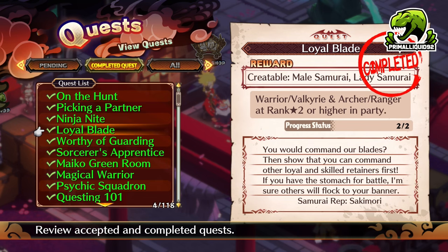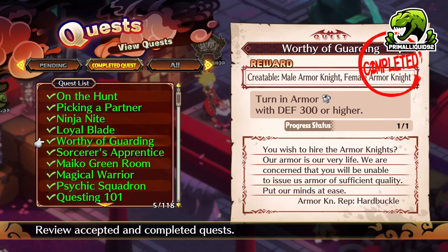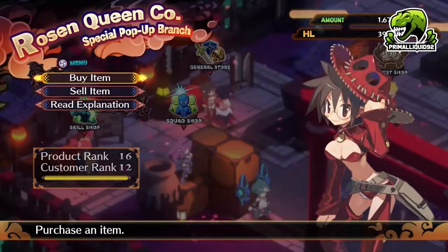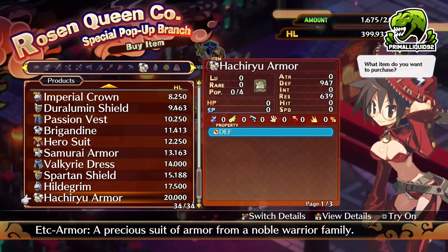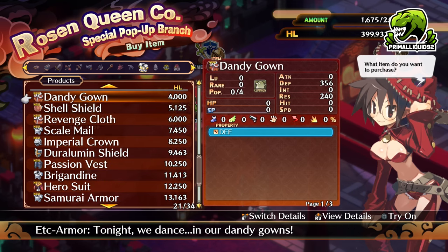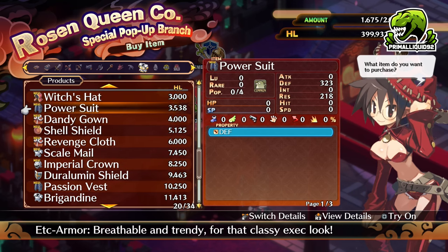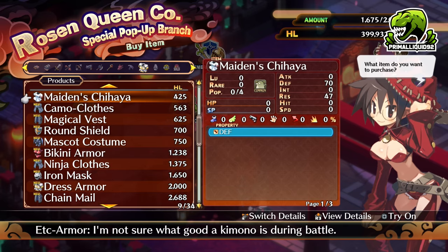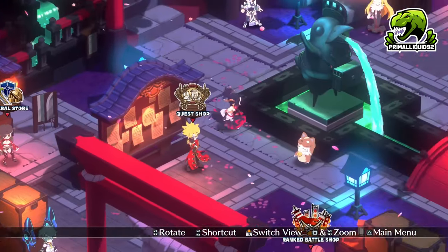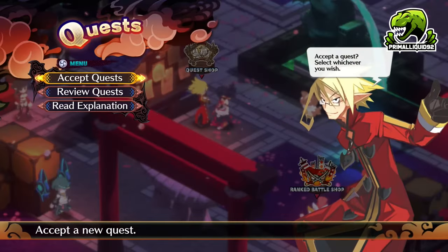Also, do this one ASAP — it's super important for a later class. Next up, we have the Male Armor Knight and the Female Armor Knight. You need to turn in armor with 300 defense or higher. Honestly, 300 defense is really not a lot, and I think you can actually just buy that from the actual store. You won't be able to buy it super early, but just speed through the story and you'll be able to turn it in quickly anyway.